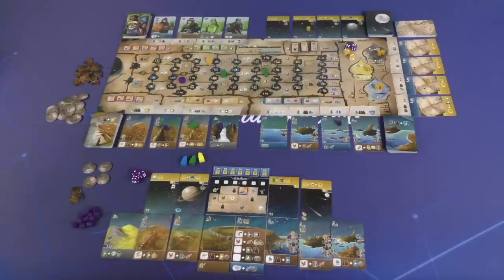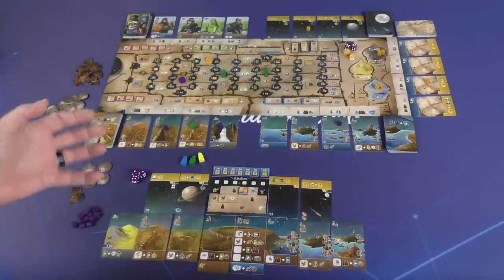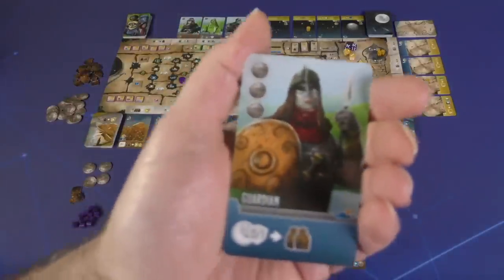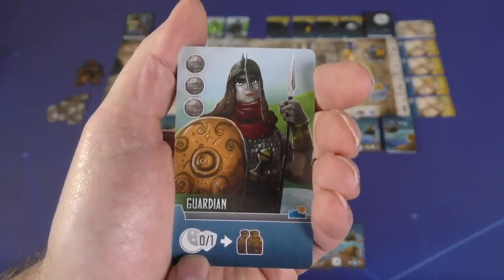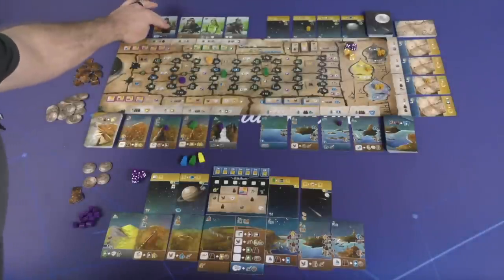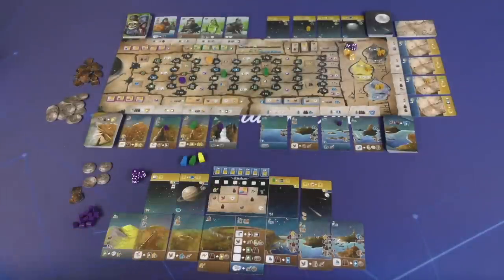Your third option is to rest. If you can't or don't want to place a die or a worker, you can rest. When you rest, you check how many dice are left in your supply — if there's zero or one, you get to activate any resting ability you have. Then you retrieve your dice, re-roll them, and you've got all your dice ready for your next turn.